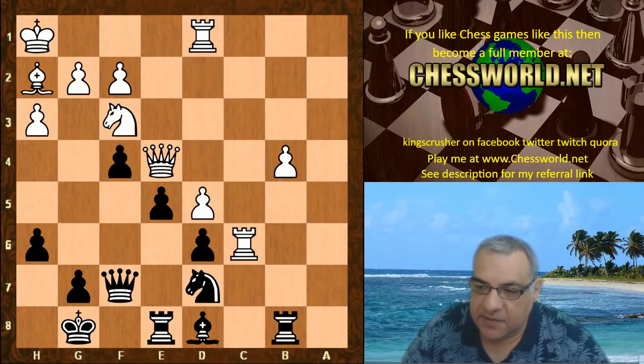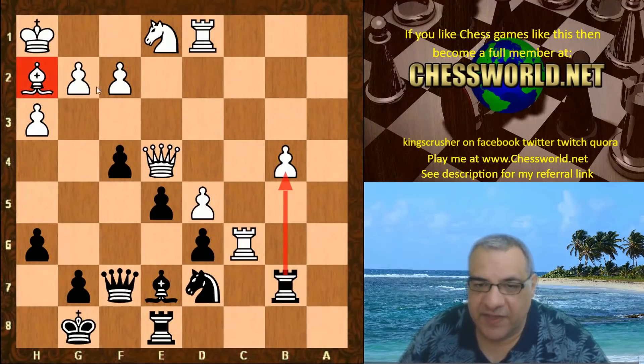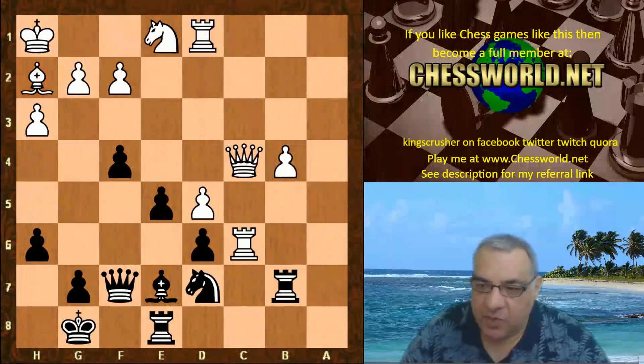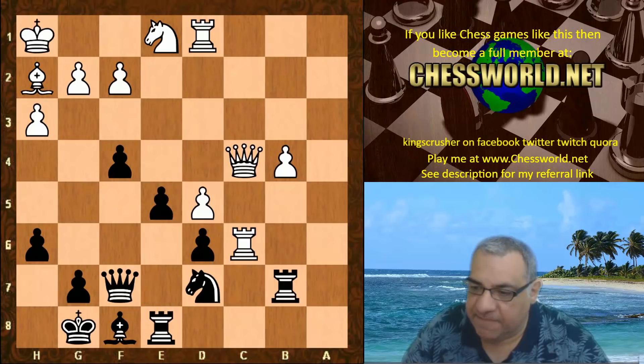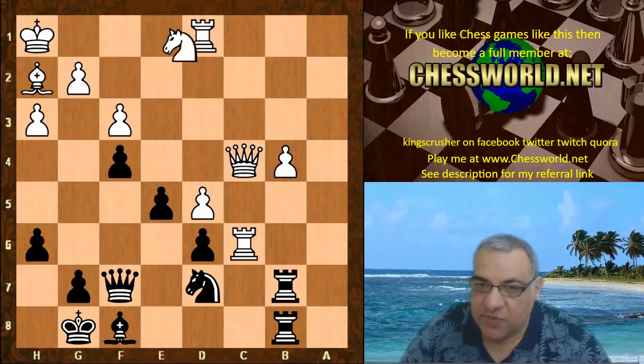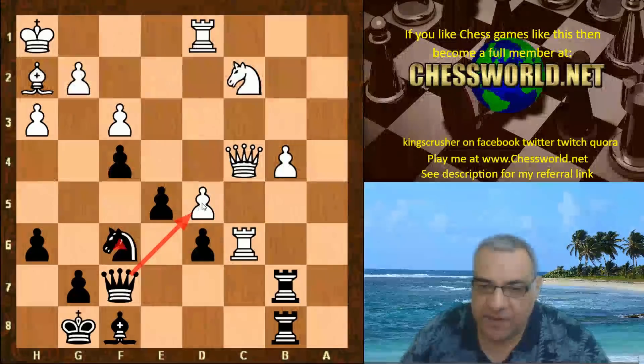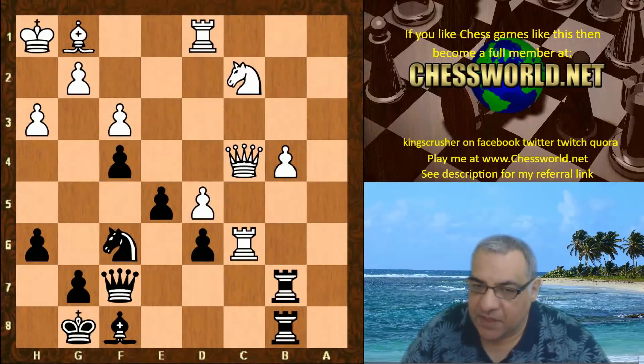So we have Rook b8 instead. King h1, Bishop d8, the rook goes to c6, Bishop e7 protecting d6, Knight e1, Rook b7 — preparing to double on that b-pawn. Leela's doing very well here because this bishop is pretty hemmed in. This is an aggressive pawn chain for black. Queen c4, the bishop goes to f8, f3 giving scope for the bishop going to g1 and participating on that diagonal if needed. The rooks double, Knight c2 protects b4, Knight f6 ties white down — there's pressure on d5.